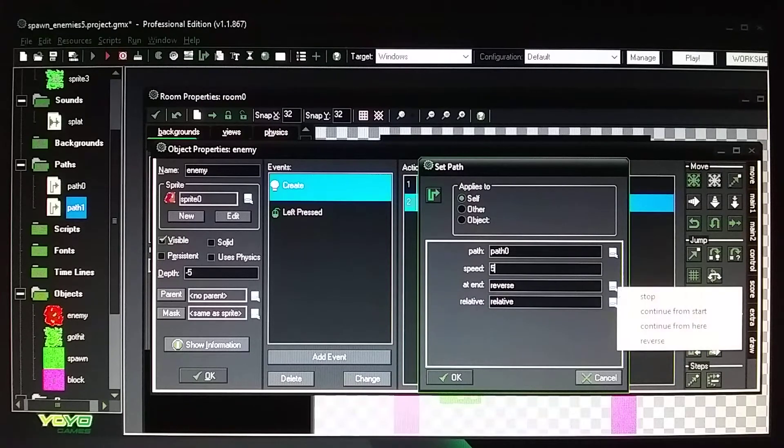You can also set path end action to stop, continue from start, or continue from here — I've covered that in previous videos. I used reverse, so the enemy goes up off screen then comes back down, repeating until you destroy it.